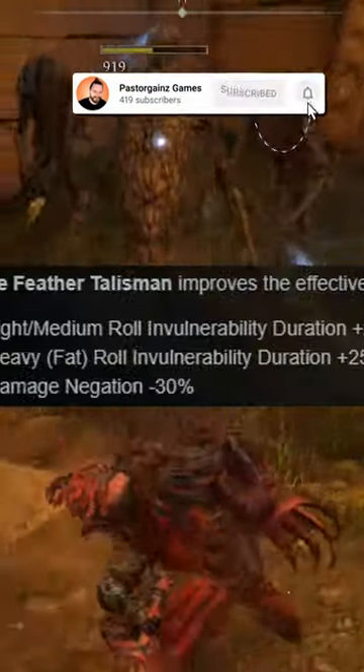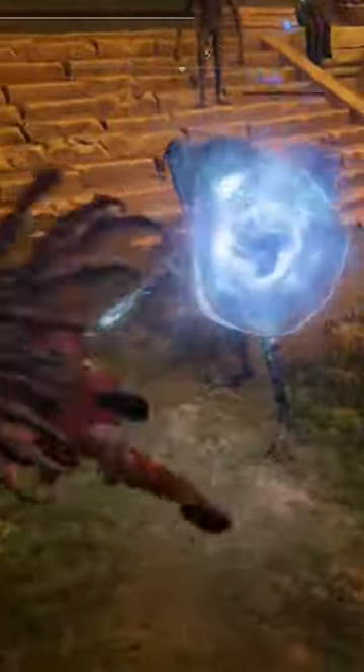This talisman is going to allow you to have invincibility in your rolls for a short time. The iframes of the light/medium roll is going to be 32 frames, and the heavy roll is going to be 30 frames in total. You are going to get a little bit more invincibility in your rolls to get you out of some crazy situations, but if you do get hit, you take a plus 30% damage of that hit.